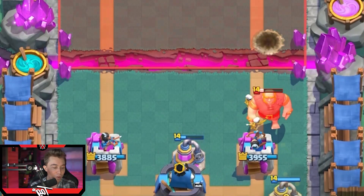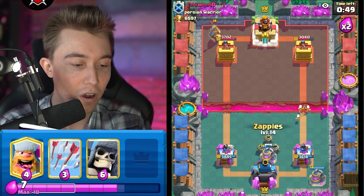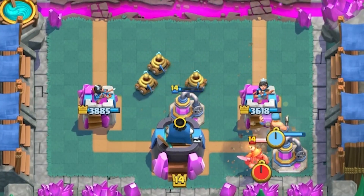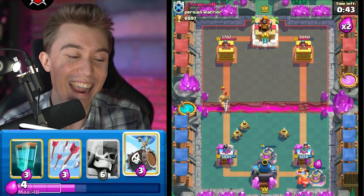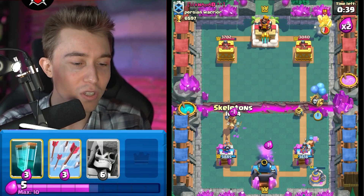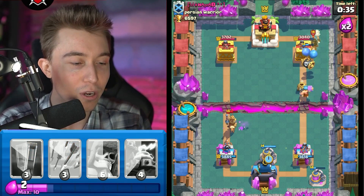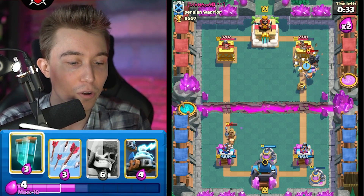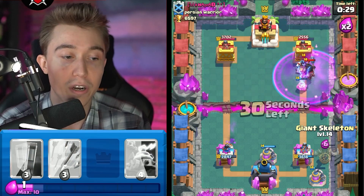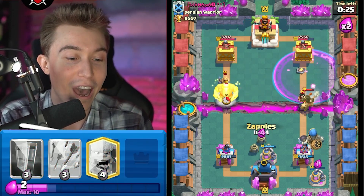So I can just go for skeletons and then I can go for an elixir collector in the back and then go zappies. I'm going to go zappies pretty early to make sure I can accommodate both sides. It's just like RNG — do you guess the right side? I didn't, he ended up dropping in the other lane. So I'm going to go skeletons, stop that in its tracks, and go for another elixir collector. I'm always keeping up the aggression. I'm not going to go for clone here because I want to make sure I don't go into an electro wizard and give a massive negative elixir trade. If I can go for a free collector, that's going to be free value for me.